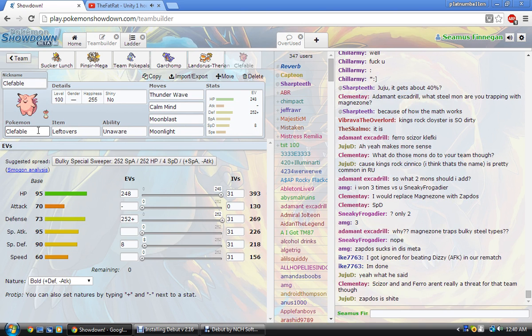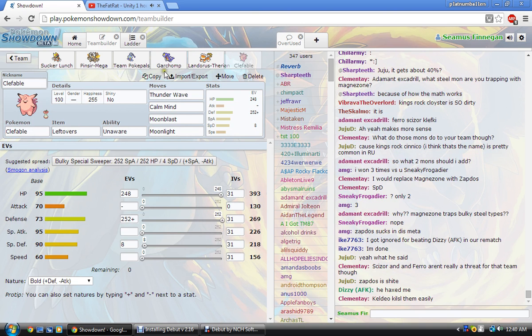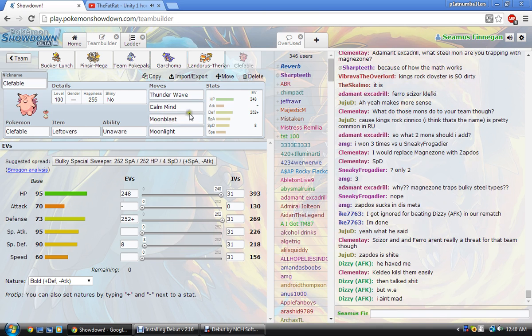I feel like such a tool for using Clefable, but I needed something to stop Zard-X, which just kind of manhandles my team after a Dragon Dance. So just got that basic set: T-Wave, Calm Mind, Moonblast, Moonlight — we'll see how it goes. So that's the team.